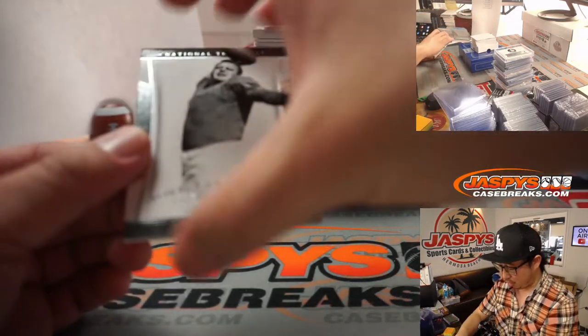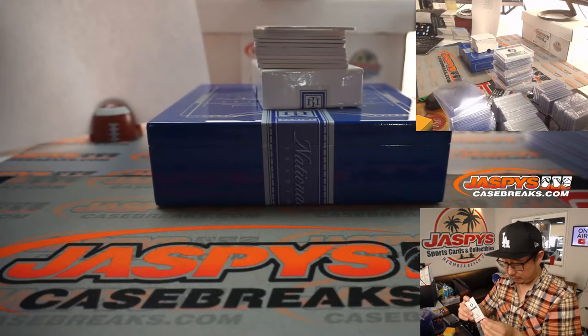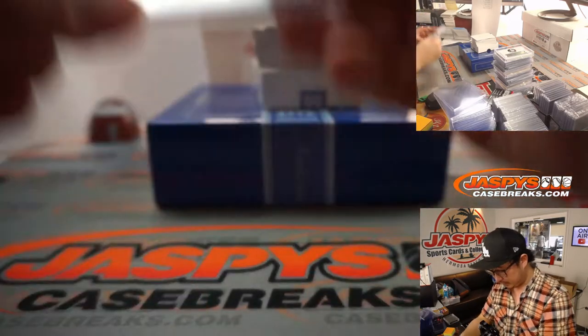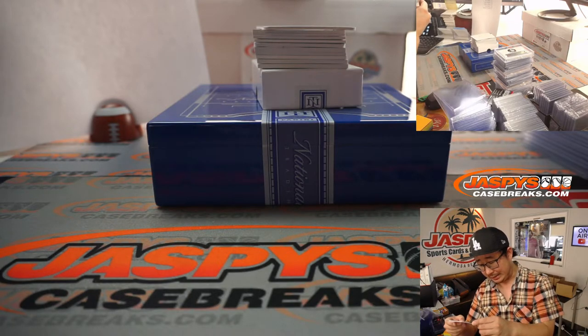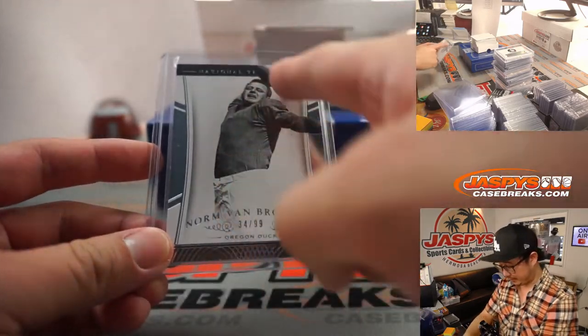We've got 34 out of 99, Norman Van Brocklin. Matt Buckler with the number four. An old Oregon guy, born in 1926. He started two years at Oregon, led the Ducks to a 16-5 record and the 1949 Cotton Bowl — the first time a major college team from the West Coast had played in a postseason game other than the Rose Bowl. Van Brocklin was an All-American pick and finished sixth in Heisman voting.